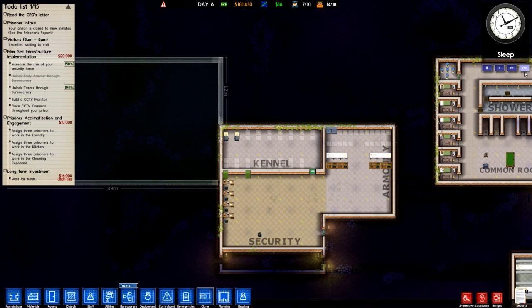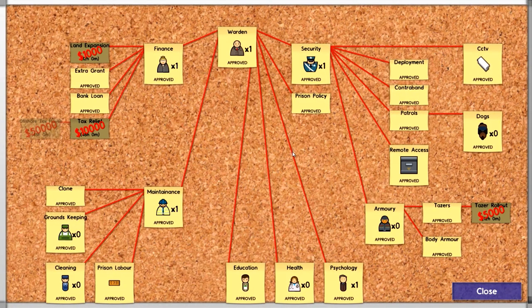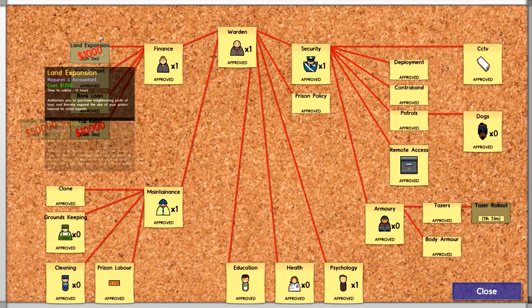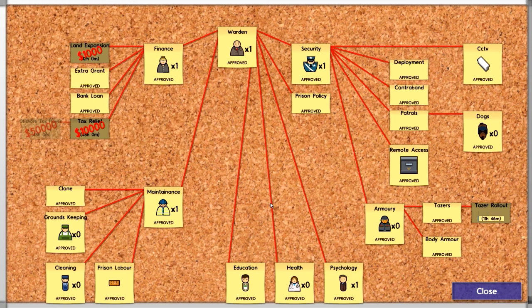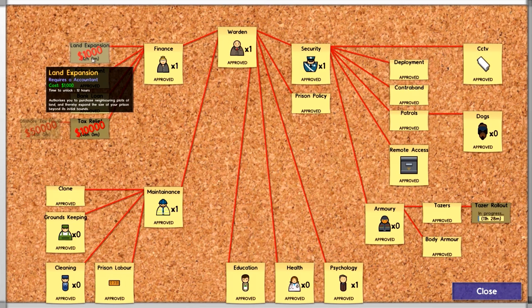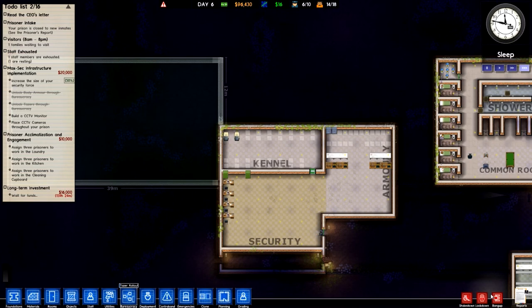It looks like we got tasers almost unlocked, and that will ding us off on that next little thing. Ding! Yay. What else do we have in here? Taser rollout — we should do that. And then it's basically just this finance stuff, which is $10,000, and I don't even think we have $10,000 in daily profit, so I'm pretty sure we're good and we really don't need to expand right now. I think after this taser rollout, we're basically done with researching for quite a while.